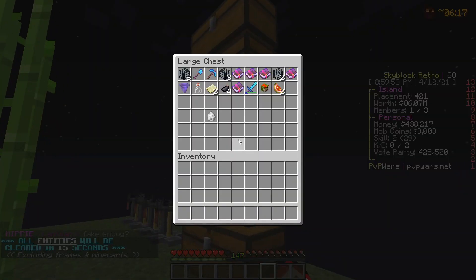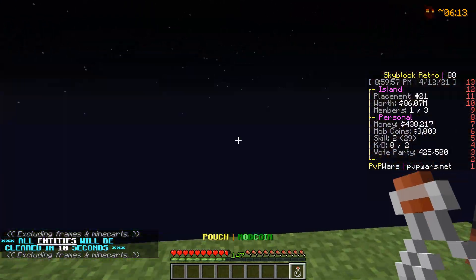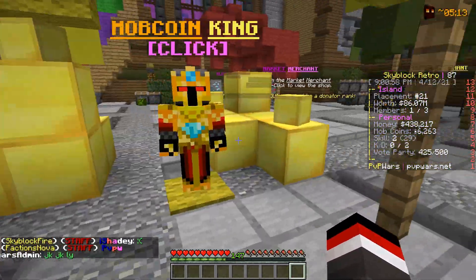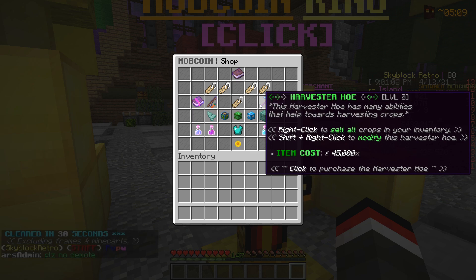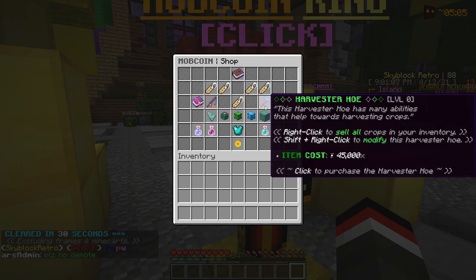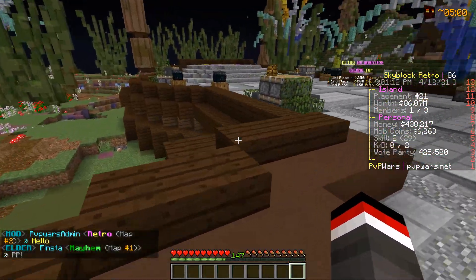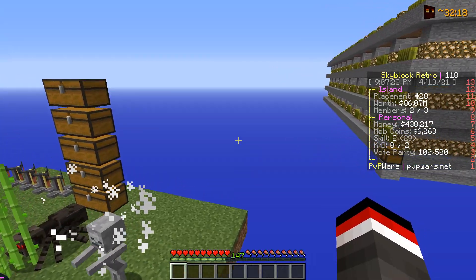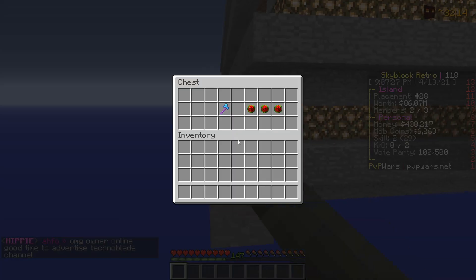Working back to the island, we're going to open up our mob coin pouch from earlier in the episode - a nice 3200 mob coins. With now 6200 mob coins in our balance, heading into the mob coin shop we're going to start inching towards that harvester hoe, which is 45,000 mob coins. That is essential to making your crops sell for more.